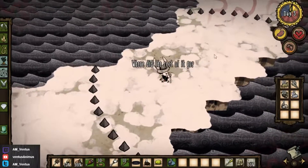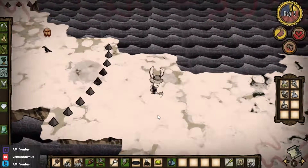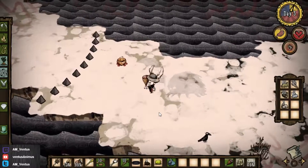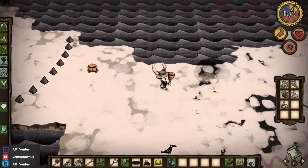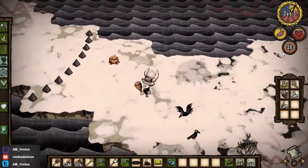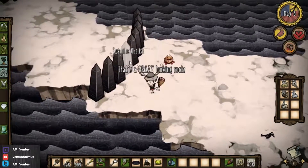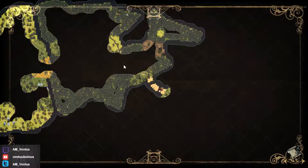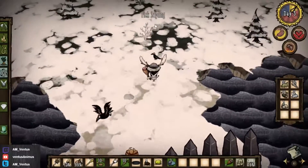Alright, so these are the obelisks. Once your sanity gets too high, these things block the way. It's kind of like a gating mechanic — it gates you from area to area. So let's say you forgot something on the other side. Well, if you forgot something, then you're screwed because you're going to have to lower your sanity and go through there again in order to actually reach it. So you want to be really efficient.